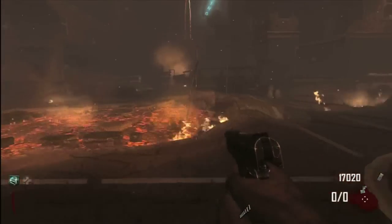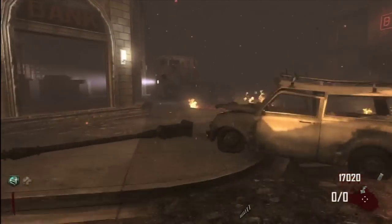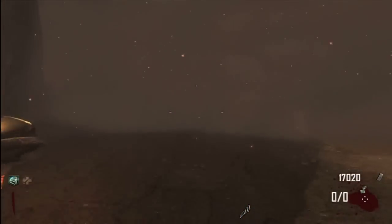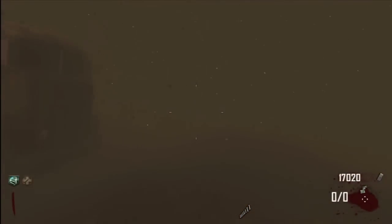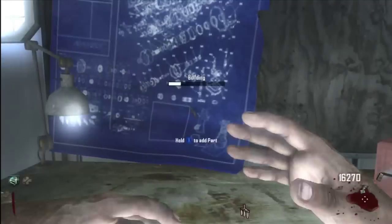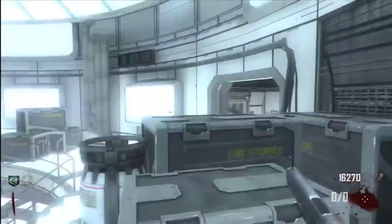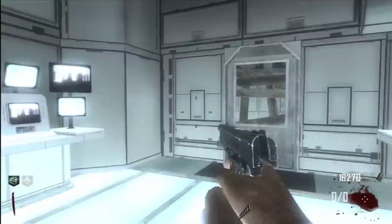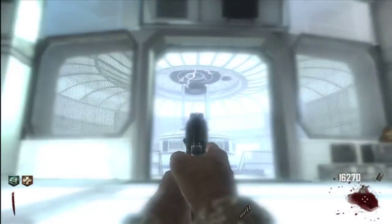I'm going to run to the power and turn it on. You can turn the power on first, then buy Jug — there's no real order, as long as you get everything before you actually start round two. I'm speeding up this section to save time. I'm now at the power room, building the power. A lot of people worry about zombies dying when you turn on the power, but they just respawn — especially in early rounds — so it's not too much of an issue.